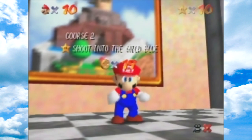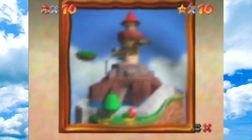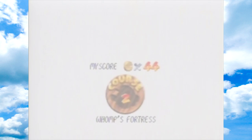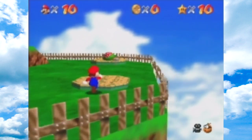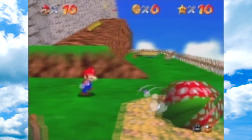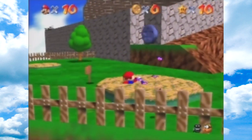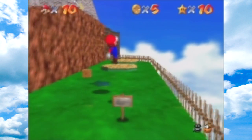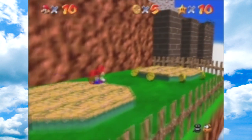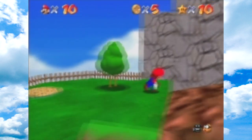'Shoot into the Wild Blue' — okay, that is star number 10. Next up is 'Red Coins on the Floating Isle.' Throughout a few missions I've already grabbed a bunch of the red coins, so most of their locations are known. I skipped a few of them though. I don't think there are any red coins here right now.